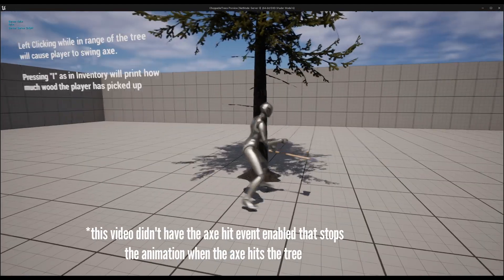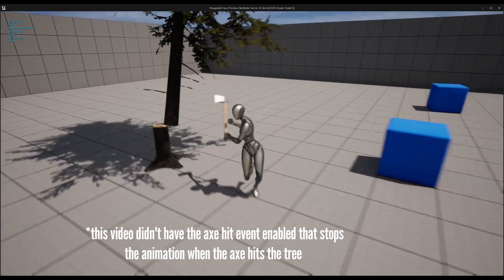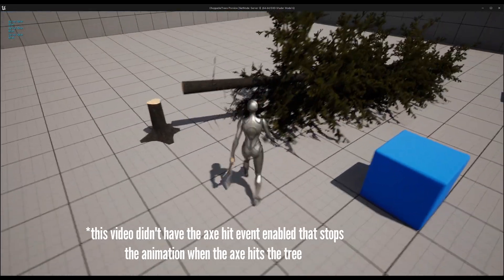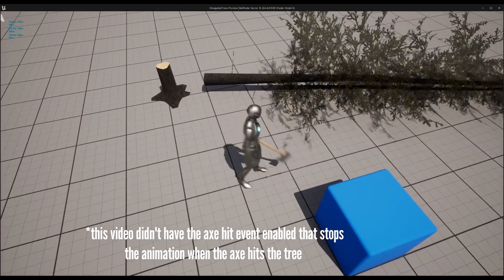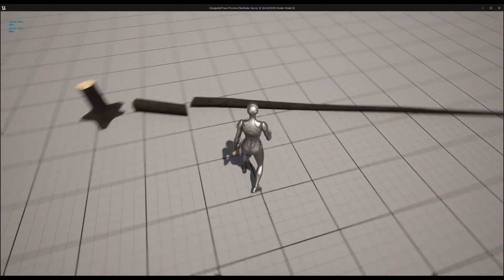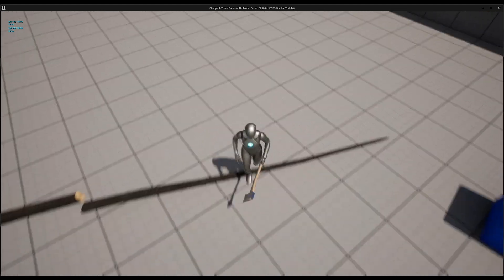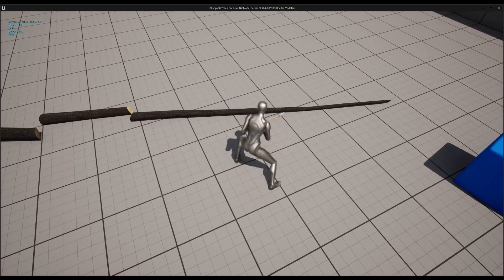Left click chops the tree. You can see there's a little decal and some splinter effects. Branches dither. When you chop these logs, smaller log slices give you smaller amounts of wood, and if the log is too big you can't pick it up — all these values are adjustable.